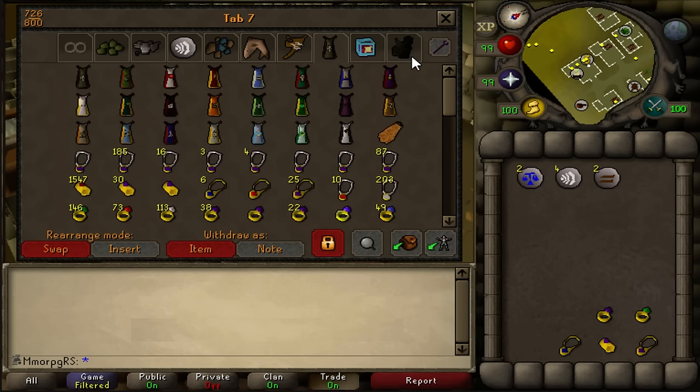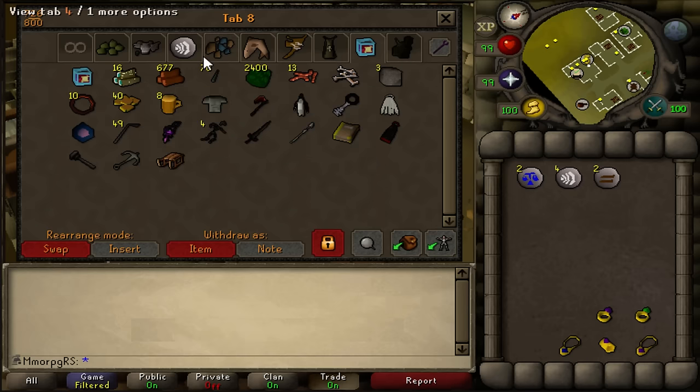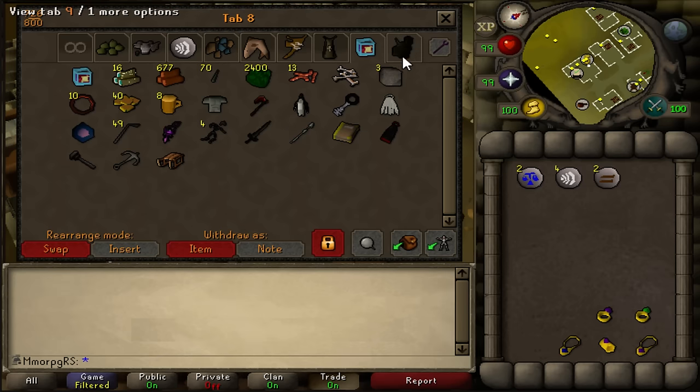This next tab also looks very random. This is mostly for clue scrolls — for master clues you're going to need a lot of different items to do certain Sherlock challenges or Emote clues. Some of these items are for the Emote clues and some are for the clue scroll challenges from Sherlock, like making a green d'hide body or burning a redwood log. It looks very random but it's a very useful tab for those clue scrolls.